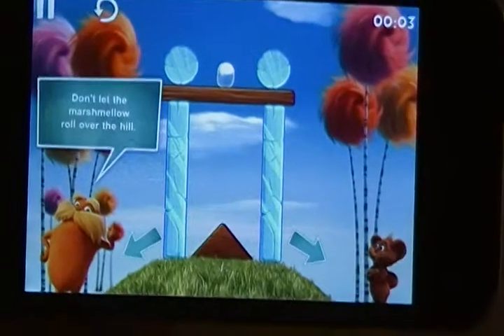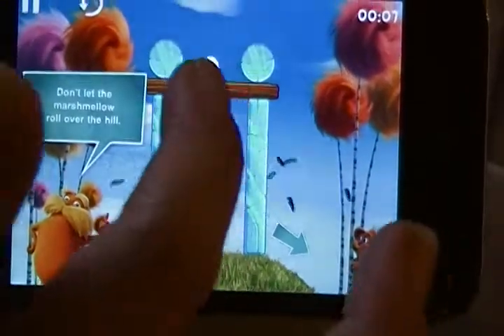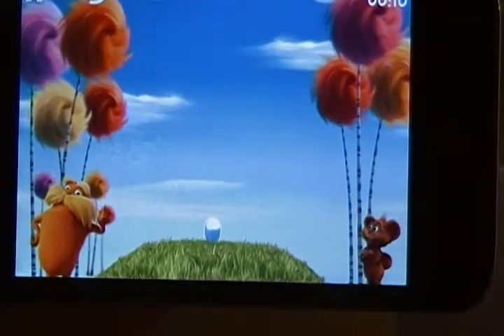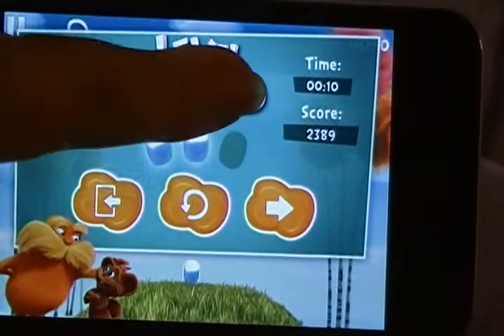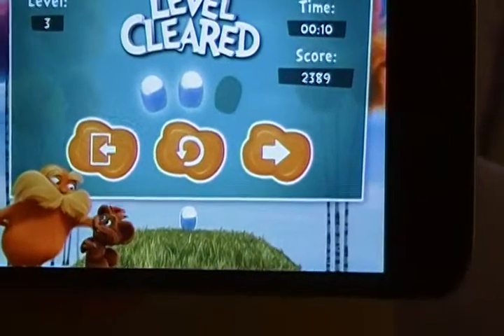This one here is telling you about slopes — if it goes down the slopes, you die. So we're going to hit the middle one, hit the top one, and down it comes. What I've noticed with this game is the faster you do it, the more marshmallows you'll earn toward your three stars.